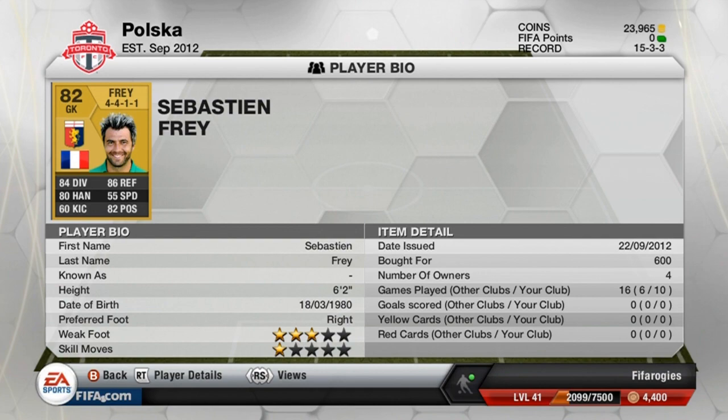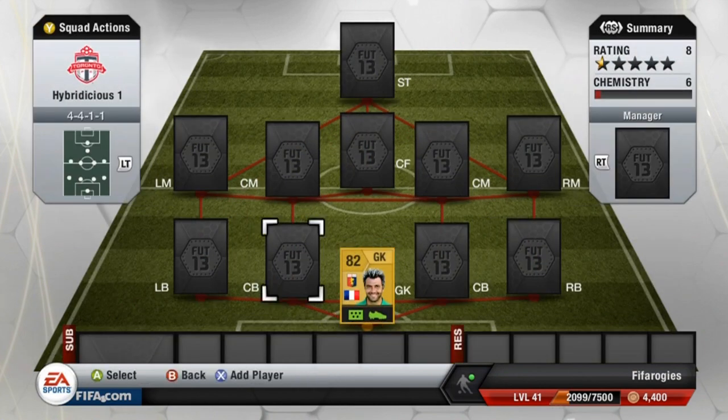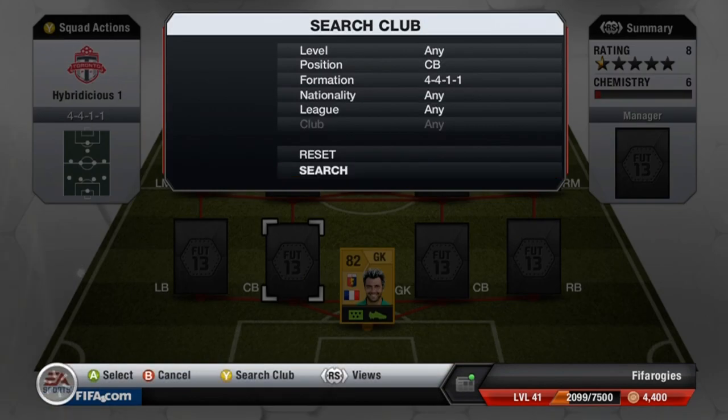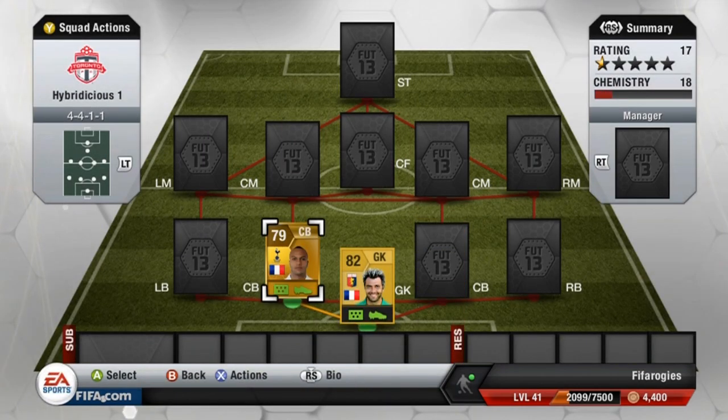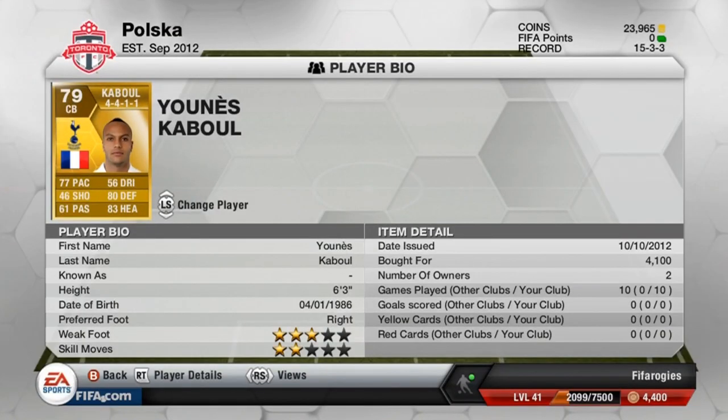Put Frey in your team on six or seven chemistry — it doesn't matter, this guy will perform as a great goalie. He's a very important player to have. I can imagine the majority of my hybrids will have him unless I find another goalie as good, which I find really doubtful.